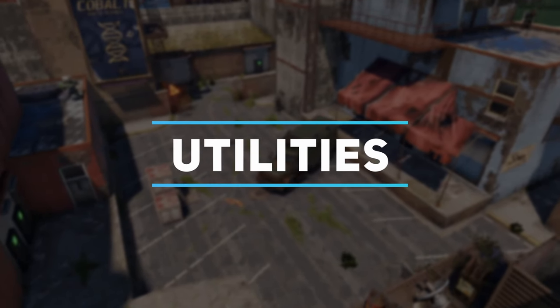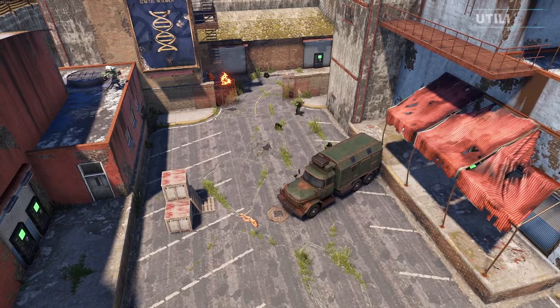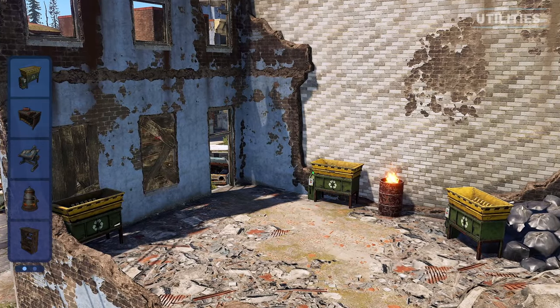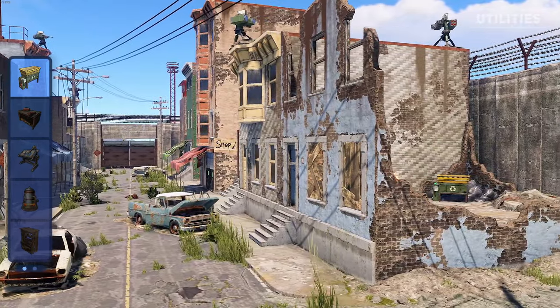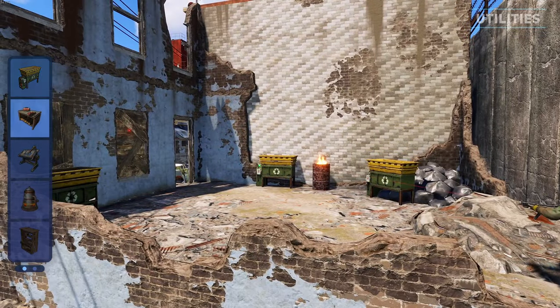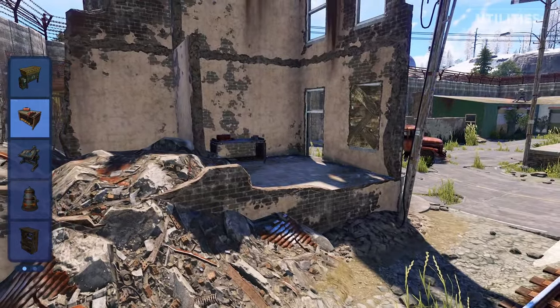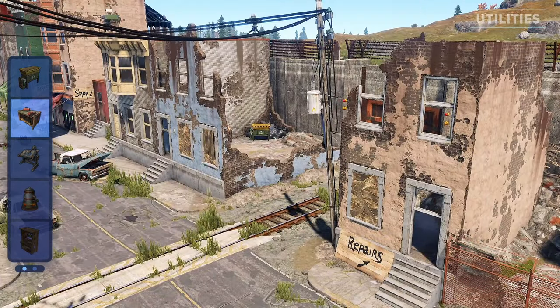Apart from purchasing items, you can also use a range of utilities the outpost provides to progress your gameplay. Starting off, you can find 3 recyclers within the destroyed light blue building. Directly across from the recyclers you can find the repair bench for your tools and weapons. You can locate the repair bench with a large sign at the front that says repairs.